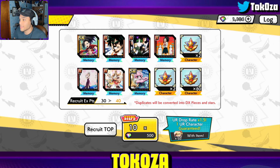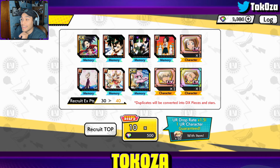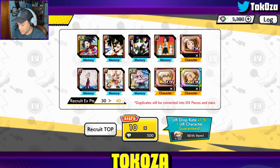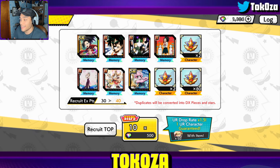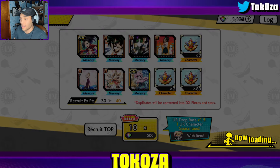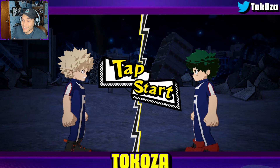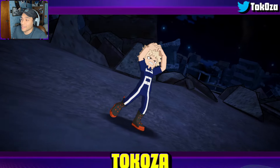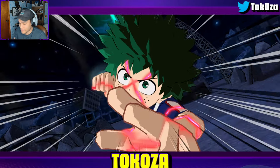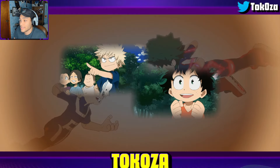Final multi — not going any further than this. So far, even though I didn't get any of the featured stuff, I got three UR memories, Red Hawks, and all the step-up incentives. Hopefully final multi luck comes alive. Let's hope — come on, give me some outfit changes.